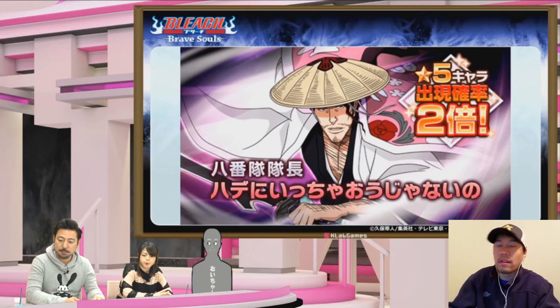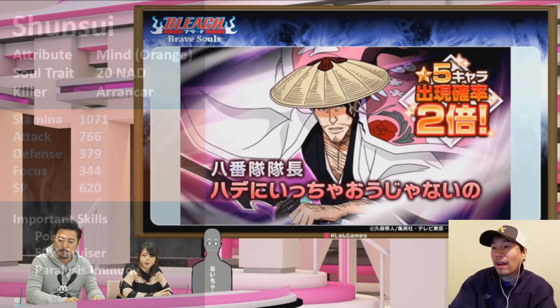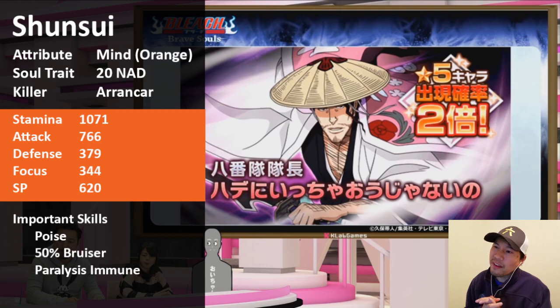Moving on to Shunsui — he's a Mind character this time. I thought he might be Power, but Mind is okay since the only other Mind Shunsui is the parasol one, which is way outdated. Soul Trait is 20% normal attack damage and the Killer is Arrancar. Looking at the stats: very high Attack at 766, one of the highest in the game, and the Defense at 379 is up there — probably top five.